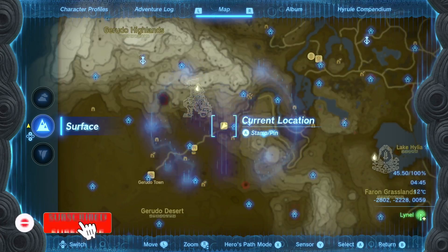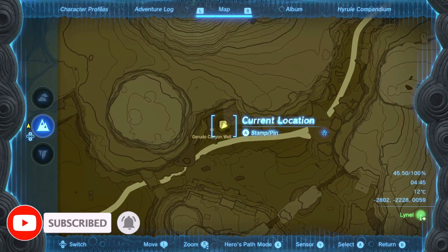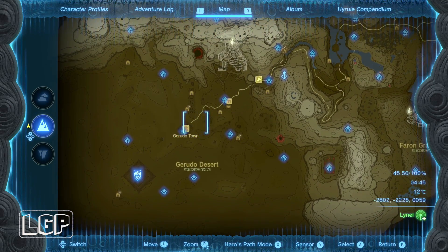This one is in a location that we've been to before — it's in the middle of the desert, very, very close to Gerudo Town. So where you need to go is to Gerudo Town and then glide over to where it is.